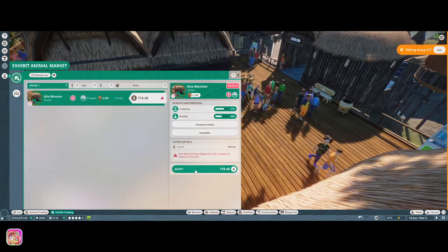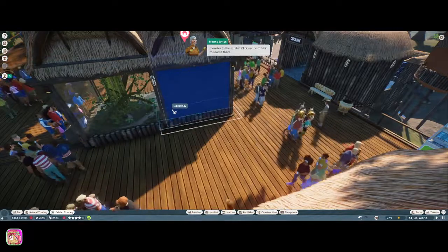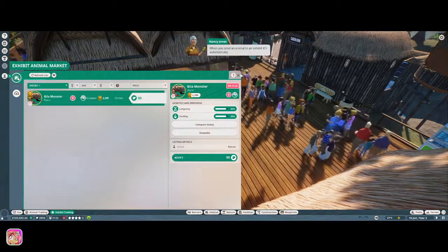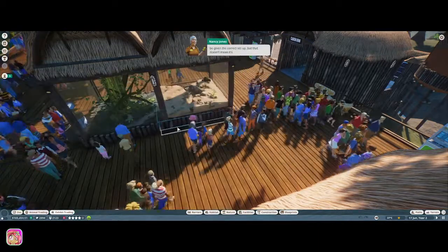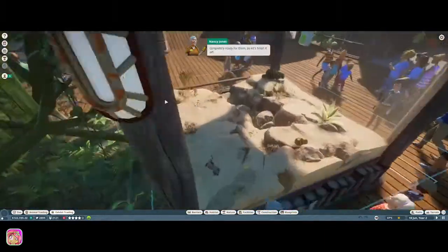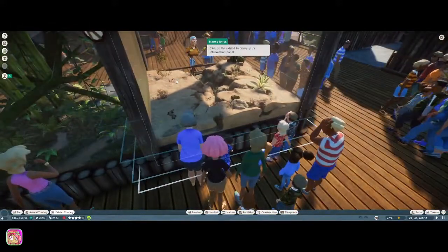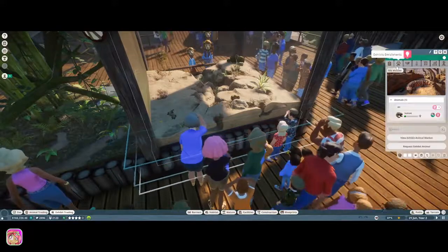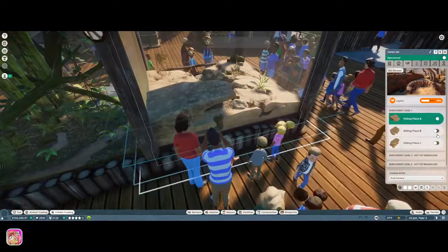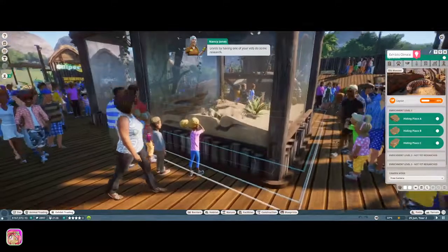I like that they include different exhibit animals that aren't just creepy crawlies. Send the Gila monster to the exhibit and click on the exhibit to send it there. When you send an animal to an exhibit it'll automatically be given the correct setup, but that doesn't mean it's completely ready. Let's finish it off by adding some enrichment items - click on the exhibit to bring up its information panel, then click on the layout tab.